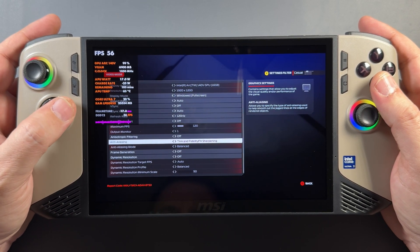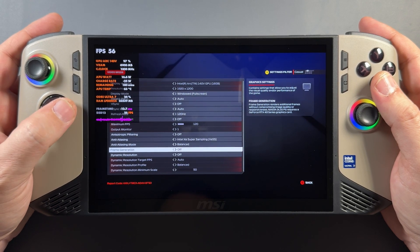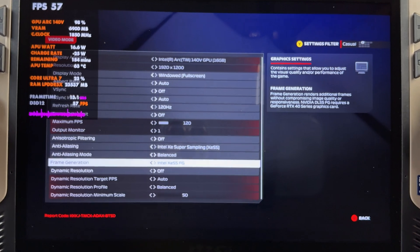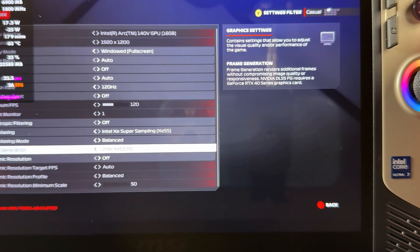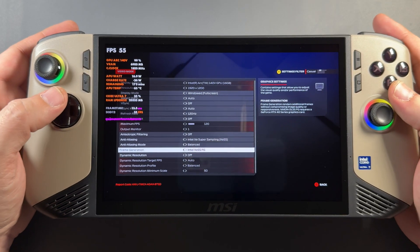We now have the option to use XeSS for upscaling, which is much cleaner than AMD's FSR. We also have the option to turn on the new XeSS frame gen from Intel, which is included in XeSS 2. Pretty cool — we can go ahead and turn that on. It's only in one of two games so far.